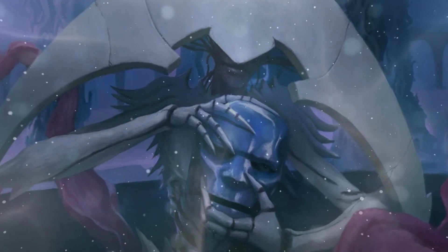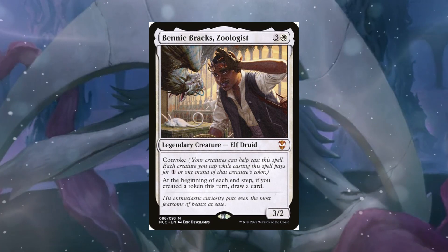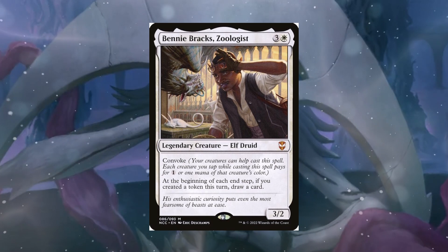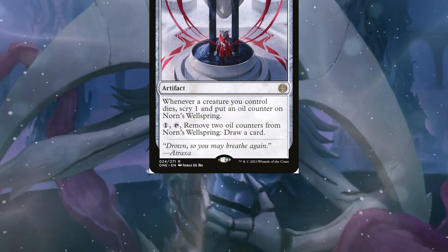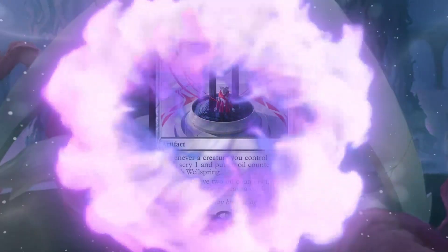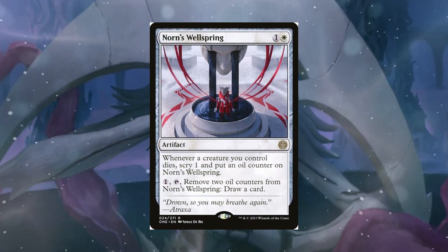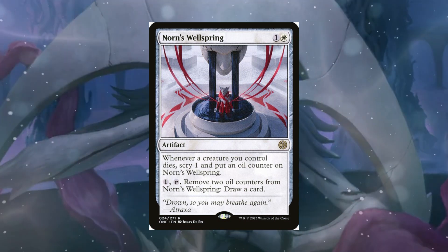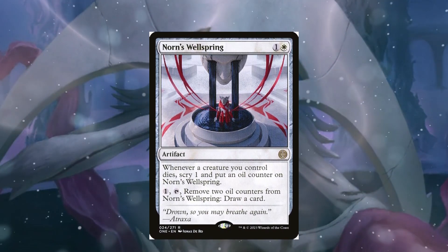Speaking of which, if we're making a lot of tokens, Benny Bracks, Zoologist, is absolutely perfect in here. It does have Convoke, and at the beginning of each end step, if you created a token this turn, you draw a card. This is just another great, efficient way where we can draw some cards out of the tokens we produce. We do also have Norn's Wellspring — a great artifact to have in the deck. Whenever a creature you control dies, you scry 1, then put an oil counter on Norn's Wellspring. And you can pay 1 and tap it, remove two oil counters to draw a card. Whenever a creature you control dies, you scry 1 — that's actually pretty great by itself, especially with the many ways we can make our creatures die.